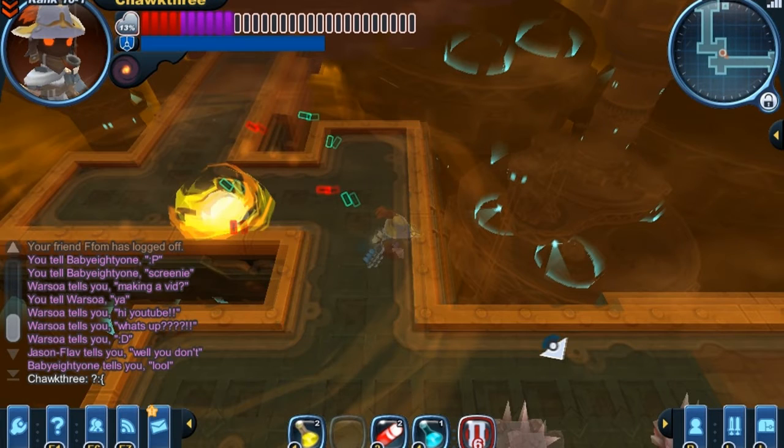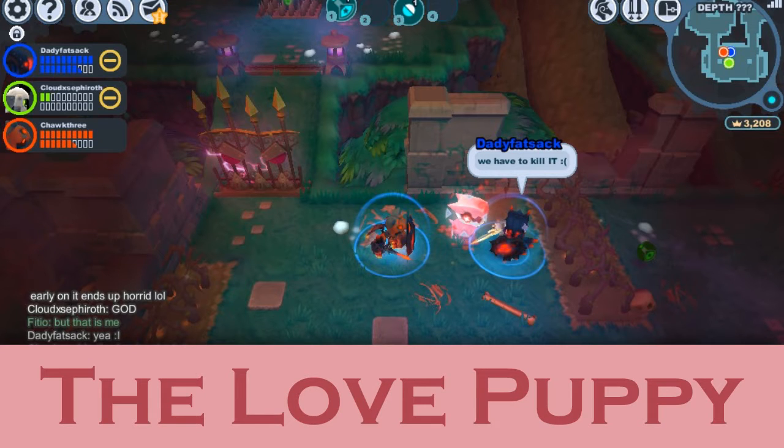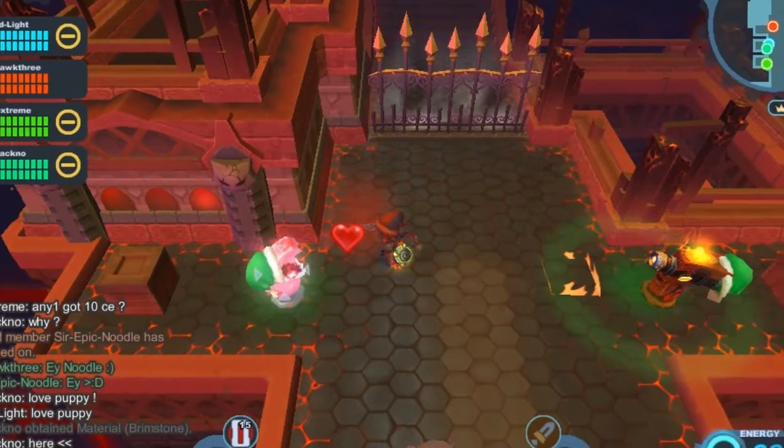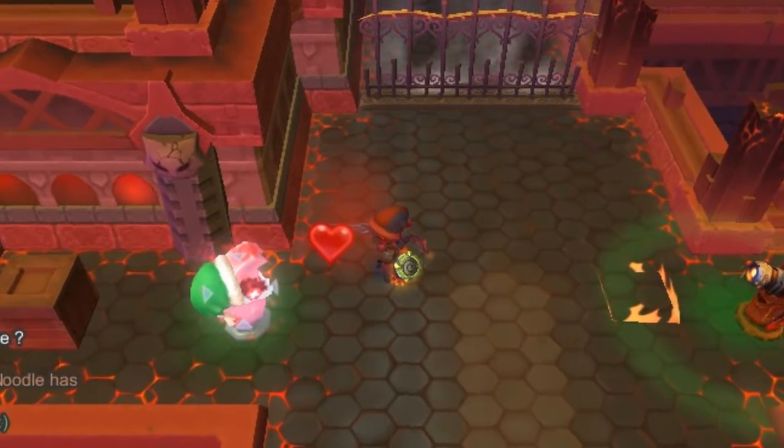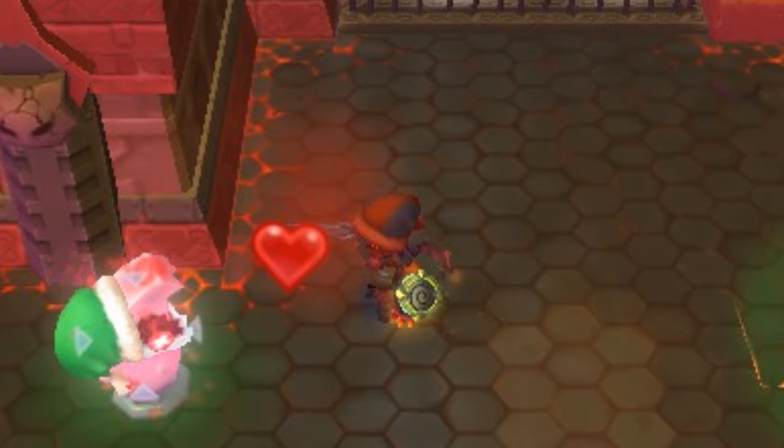Next up is a puppy that is different from any monster in Spiral Knights — it is the love puppy. The love puppy is so different because instead of damaging your character it actually heals them. The love puppy fires off hearts, and if a heart hits your character, your character is healed a little bit.